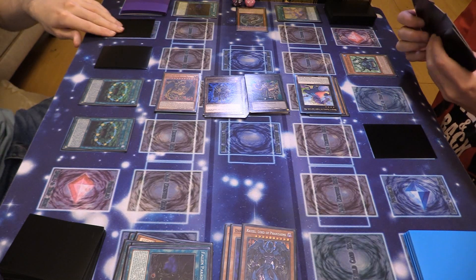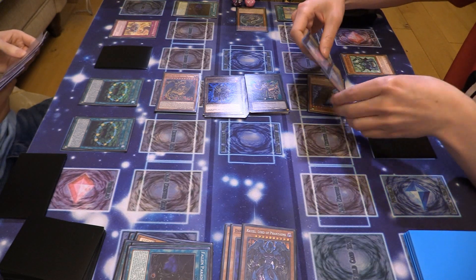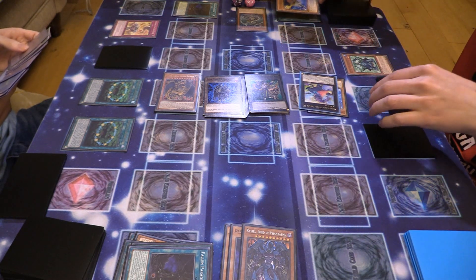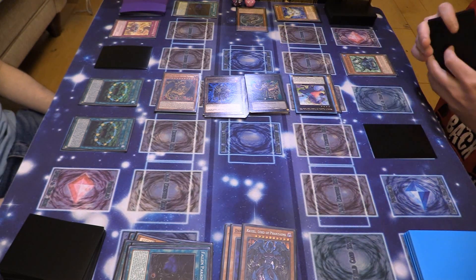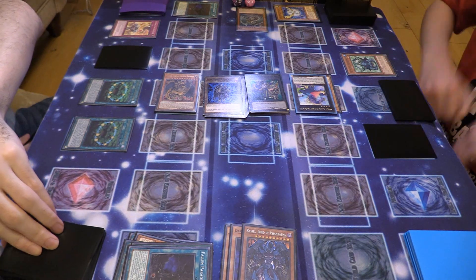Standby phase. Activate Awake of Sacred Beasts. During my standby phase I'll detach Sapphire Pegasus — I have to wait another turn. I'll just have to pass and hope you can't out this dude.